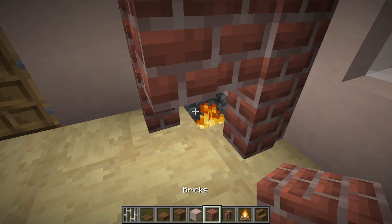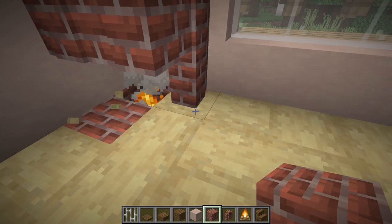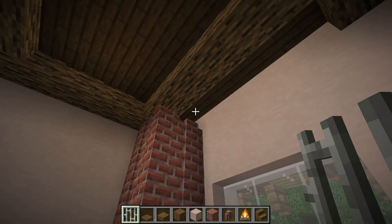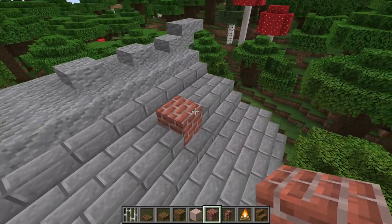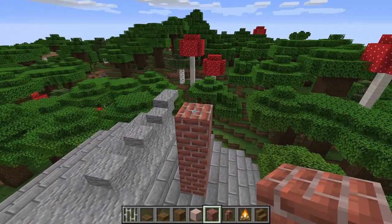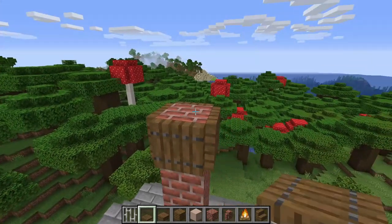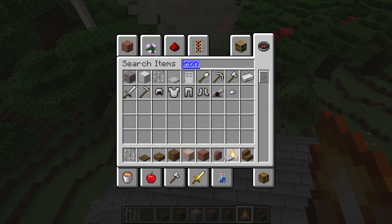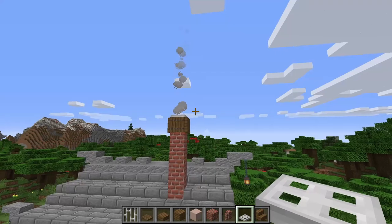We've got ourselves a nice-looking little fireplace. Continue that up to the roof — go up one, two, three, four and a temporary fifth block. Close it in with spruce trap doors, knock out the center block, throw in a campfire there, and I like taking an iron trap door and putting it right on top to cap it off — it looks like a smokestack of some sort in a home. Now we've got ourselves a chimney.